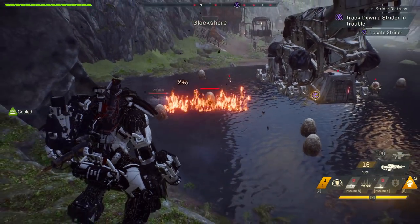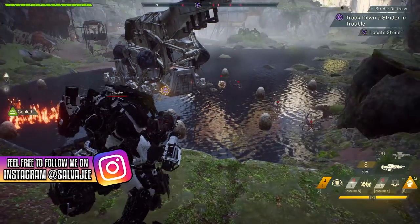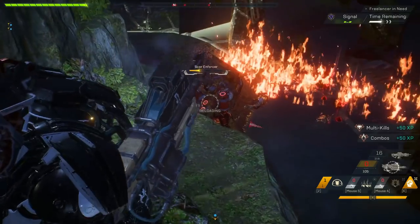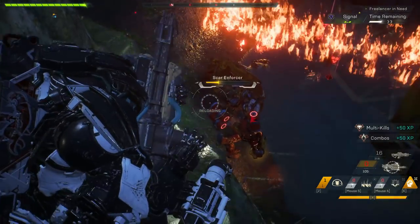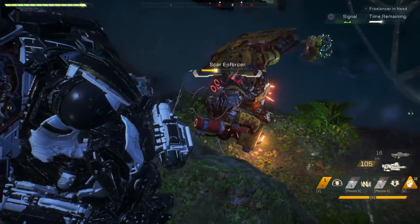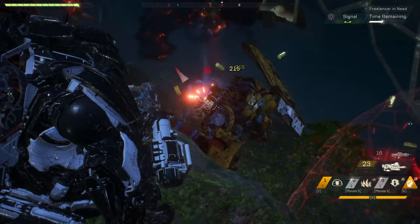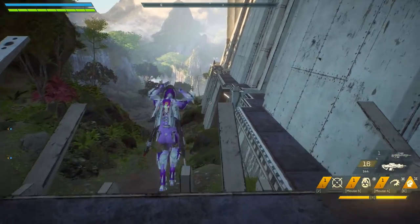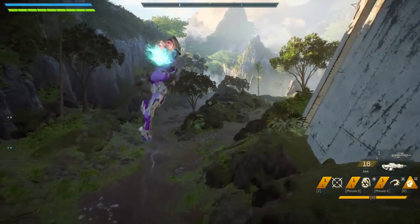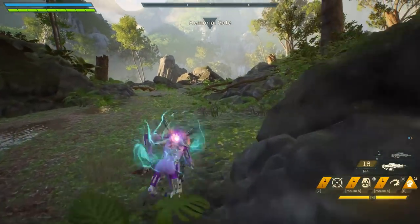Tip number 93: what is a multi-kill? A multi-kill means that you have killed 8 enemies within a 10 second time window. Tip number 94: enforcers actually have weak points in the back. Enforcers are the people with the shield, and the weak point in the back is basically a tank that they have — make sure that you shoot those tanks. Tip number 95: while using the interceptor, make sure that you triple dodge, melee, jump, melee, jump, and then triple dodge to cover a fast distance without actually having to activate flight.